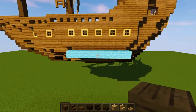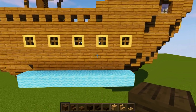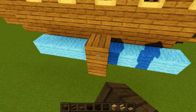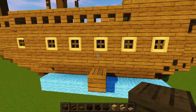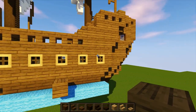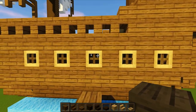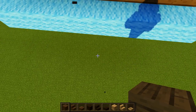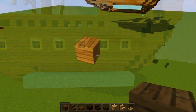Before we get started, the blue marking here is where the water level is. Bring a pillar up from under the water, and once you reach the top, place one block above the water level — that's our starting block. It's going to be right in the center of the five windows on the main part of the boat, at the middle window position.